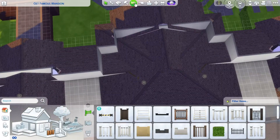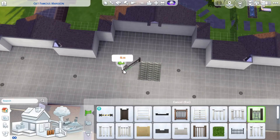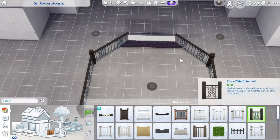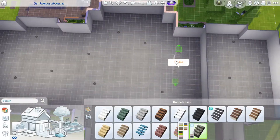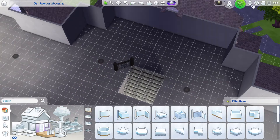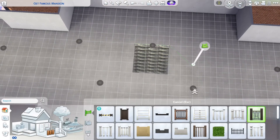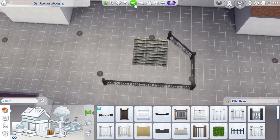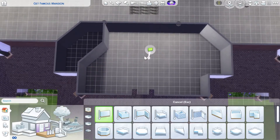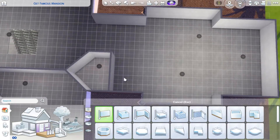Then I thought about doing the cutouts in the floor but it just wasn't really working. You can see here the roof clipping inside and it also deleted the stairs, which I'm not sure why it did that. In the end I just decided to do it differently because it wasn't quite working the way I wanted, and that's why I decided against a cutout.